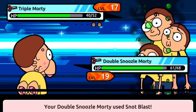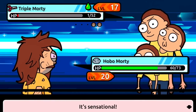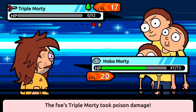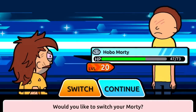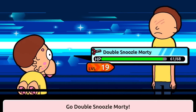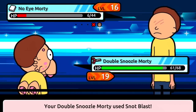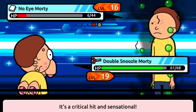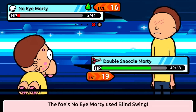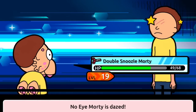If I knew this guy was a paper type I would have switched to Double Schnozzle Morty before I even entered this match. Triple Morty is taken out — he's a paper type but he got poisoned by Double Schnozzle Morty. Let's use Snot Blast and see how effective this is. It's really effective! With one more hit this guy should go down. The poison should take him out — two HP left. With one more cough we'll take this guy out.